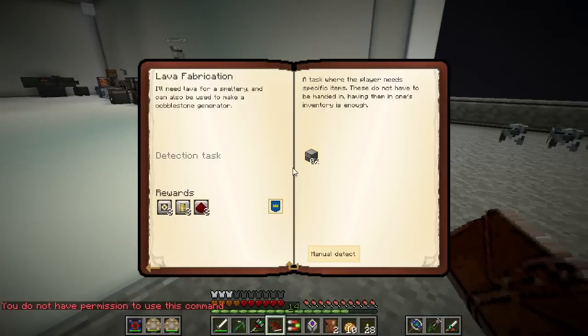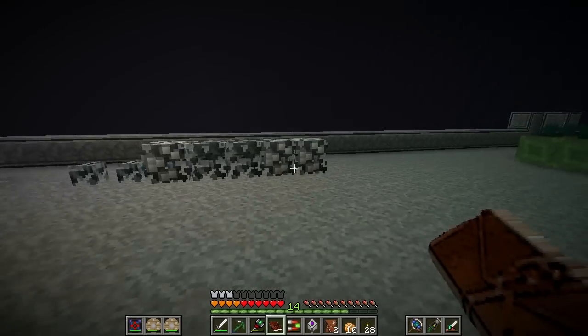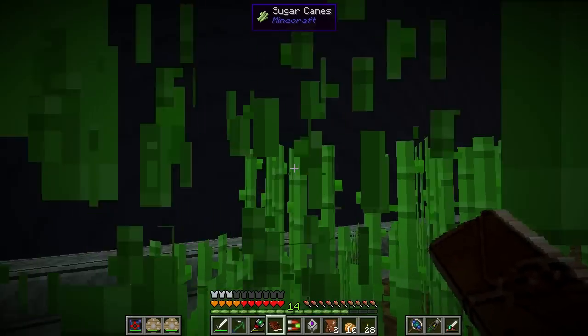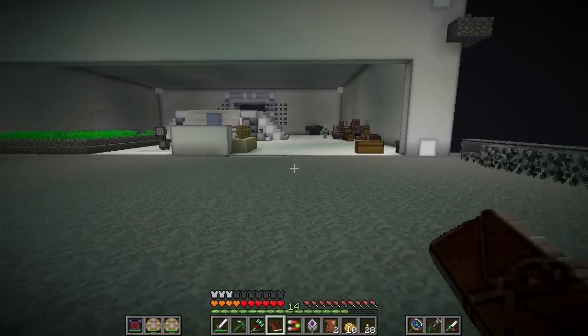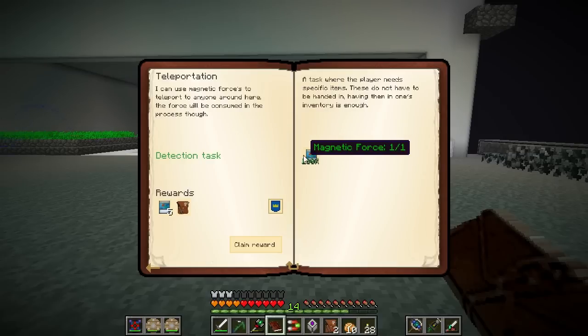I did so many quests — Electrum, silver and lead, and ring of fire. I did teleportation. I can use magnetic forces to teleport to anyone around here, though the force will be consumed in the process. I had to grab that. If you right-click them, you can see a person's name, and then you can choose that person and it'll teleport you to them.